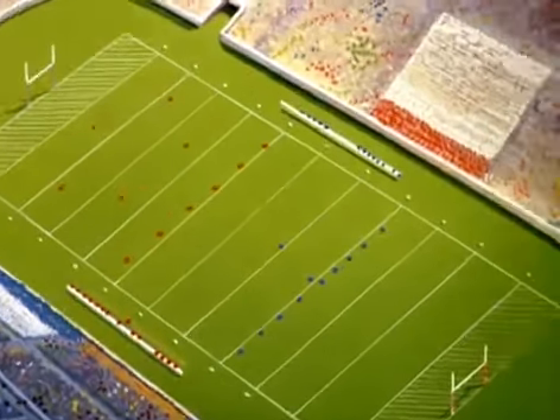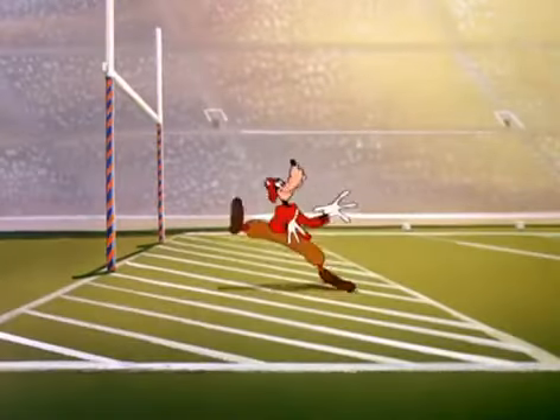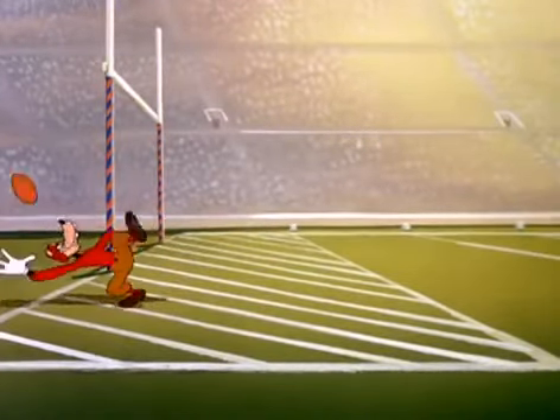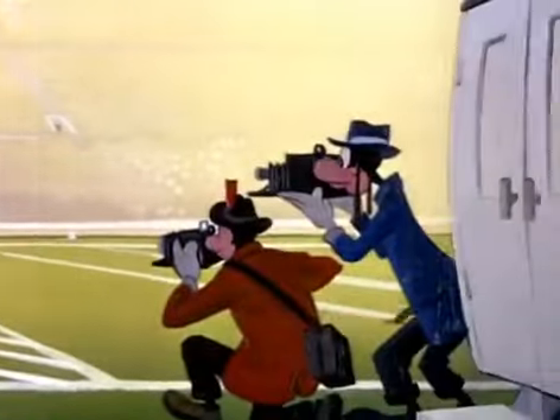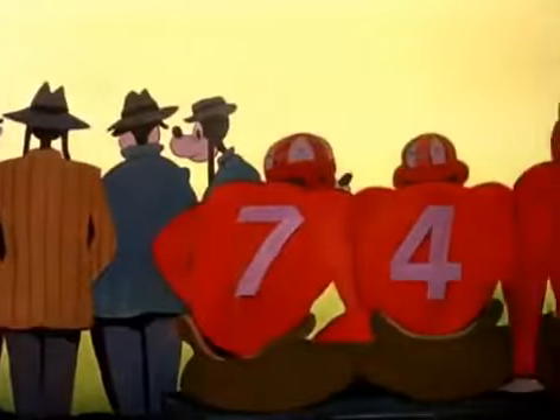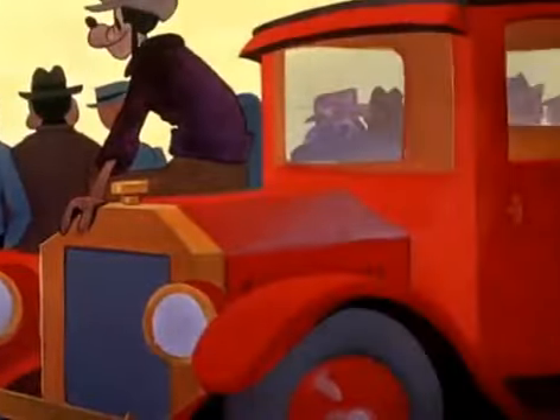Now the teams line up for the kickoff. The referee blows his whistle and the game is on. It's a long, high, end-over-end kick over the end zone into the arms of swivel-hip Smith — that great All-American star, triple-threat scat back. Look at him go! They can't touch him. He can really carry the mail. Look at that open field running, look at that straight arm — he's away and he's over for a touchdown!